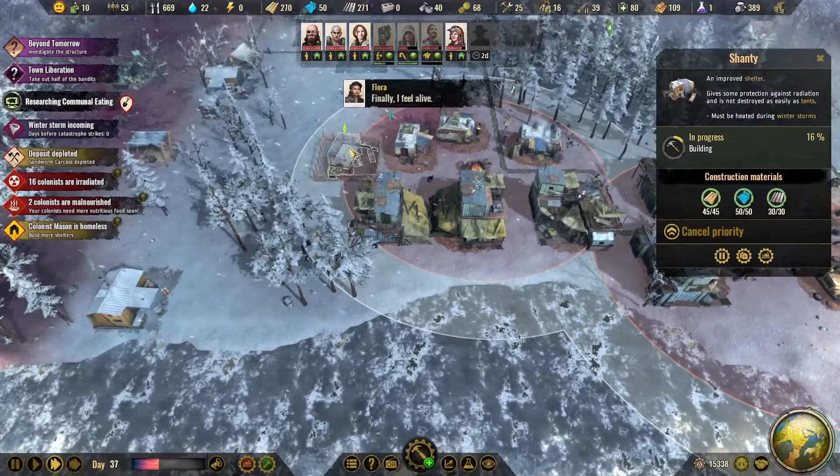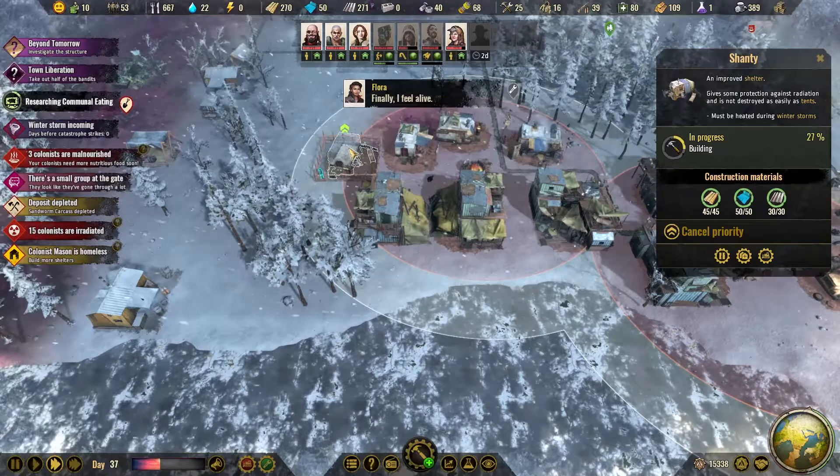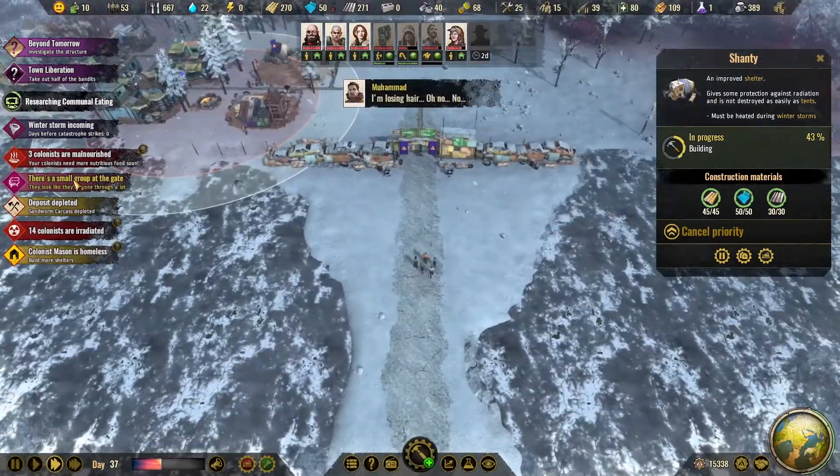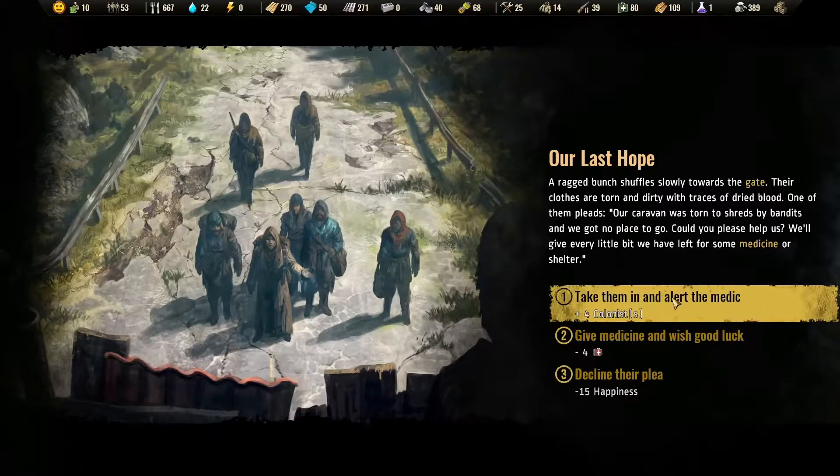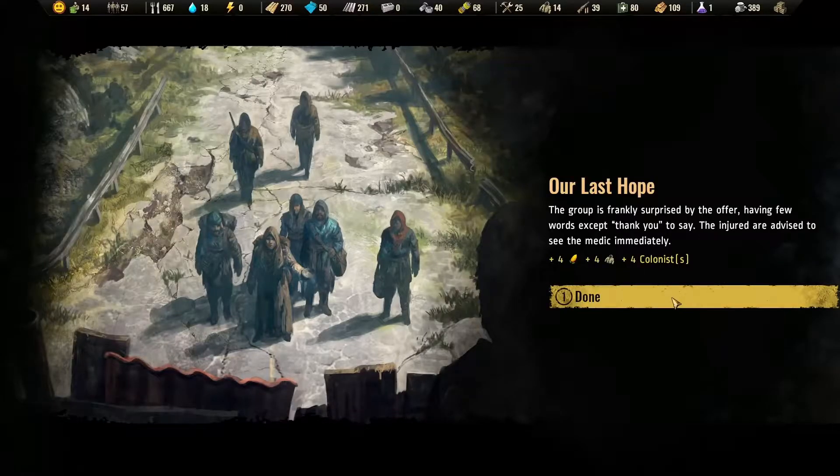I'm not going to upgrade this one right away — I'm going to wait until this winter has passed. There's a small group at the gate. They've been through a hard time. If I bring them in, I might run low on shortage, but I'm going to take them in. They did have some clothing.